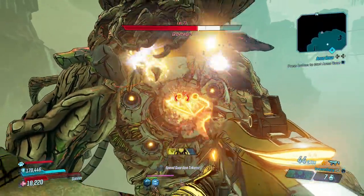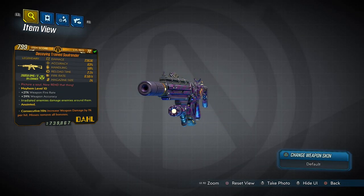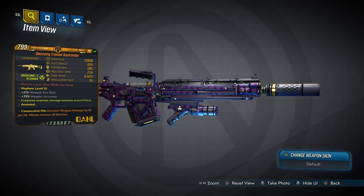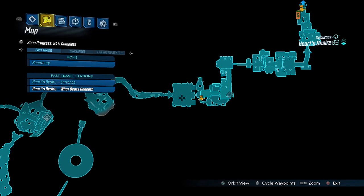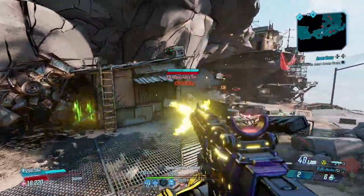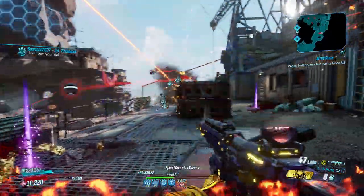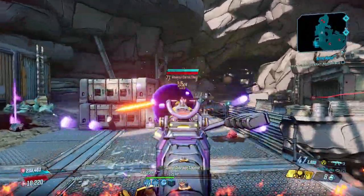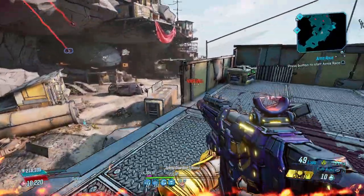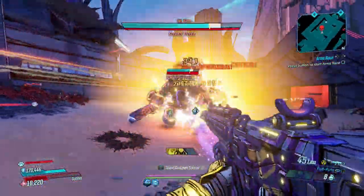Next up, the Soul Render, a Dahl assault rifle exclusive to Guns, Love, and Tentacles. It can come in all elements including none, and can only be dropped from either Tom or Zam, who you fight in Heart's Desire. The Soul Render is a fabulous, well-rounded assault rifle with a pinch of spice: purple skulls that home in on your target, dealing splash damage and raising its DPS even further. The homing skulls hit enemies you're not shooting at and are the key to making it such a great weapon.